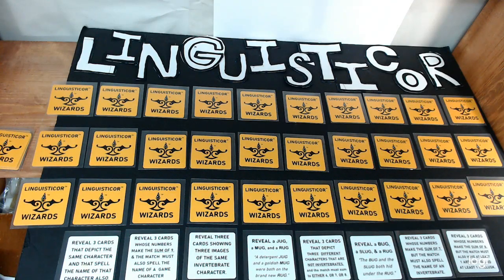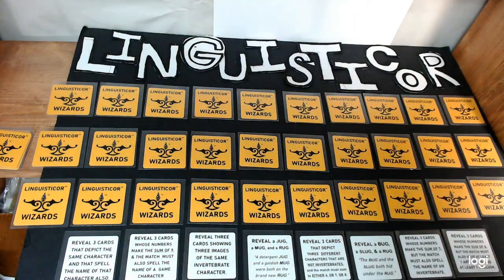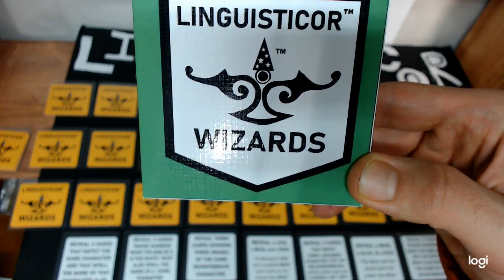Hello guys, this is Richard and today we're going to go over the full rules for Linguistic or Wizards — the official multiplayer rules for the Bug Slug Jug Rug Mug version of Linguistic or Wizards, which is a game crafter game available now for $14.99.